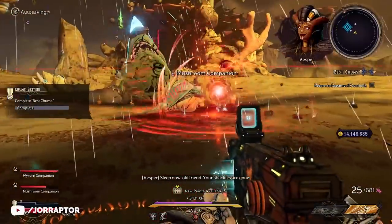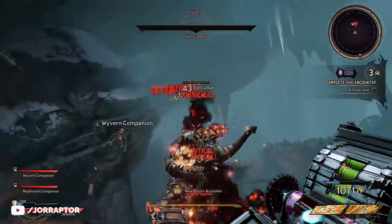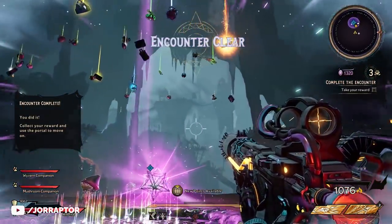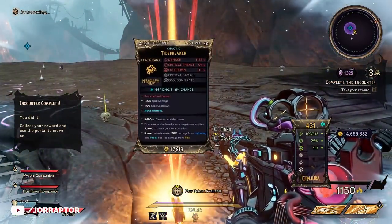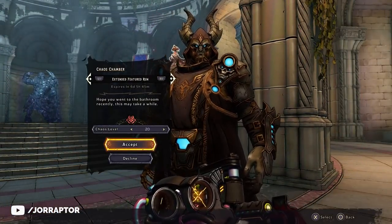I also still need to try out the new loot, and while recording for this video I actually found out that the loot from the DLC is also added to the Chaos Chamber loot pool, as I was able to find the new Tidebreaker spell there. So actually it seems that the best way to farm for these new items is in the current featured run — but more on that in a moment.